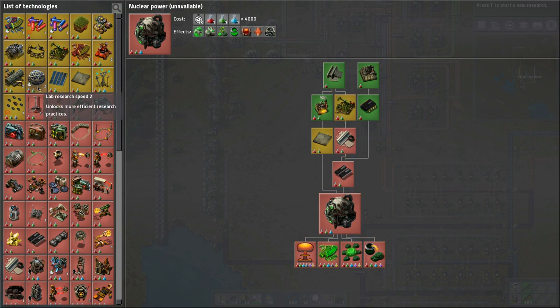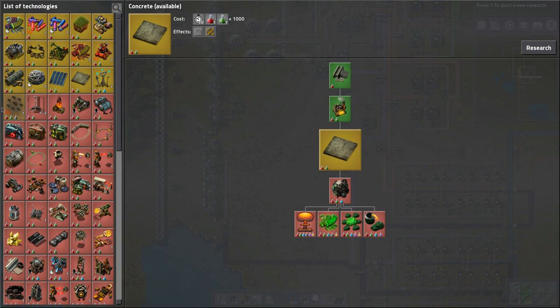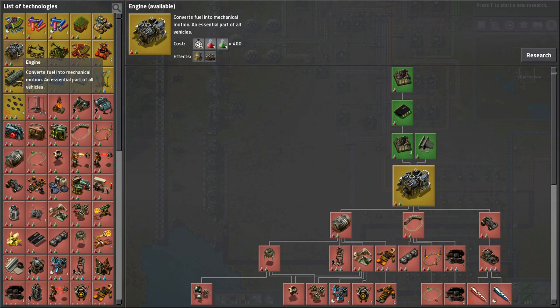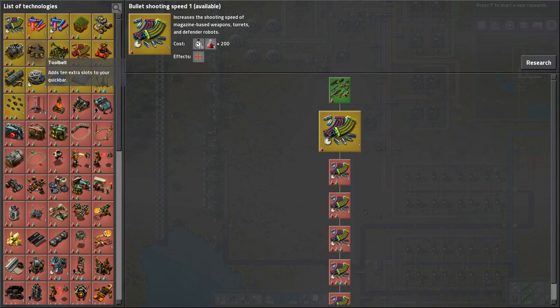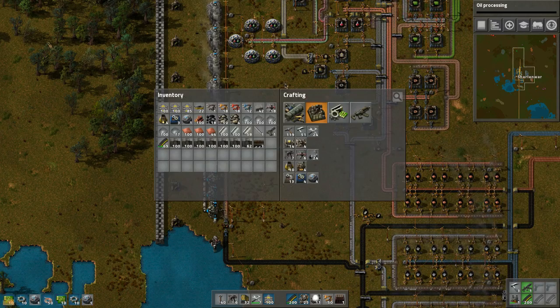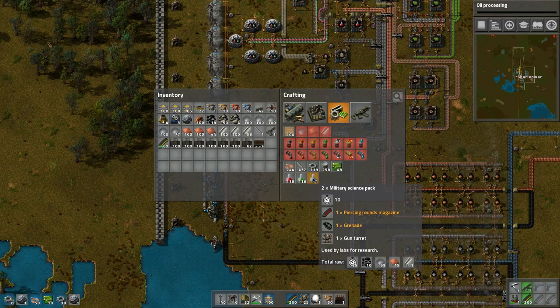So we need something to advance this stuff — this is lab research speed. Looking at the costs: 800, 400, four, four, four, four — this is 200 only, and I think this is just the red ones. So with that in mind, let's get oil processing done because we're going to need plastics. Military science packs are different now — they need piercing rounds, grenades, and gun turrets.